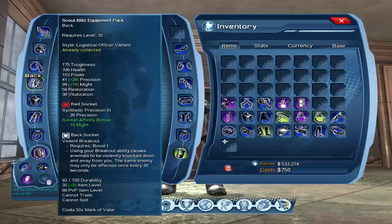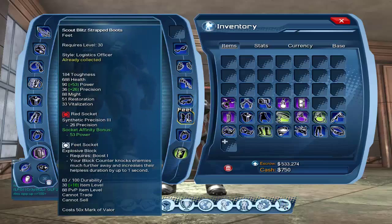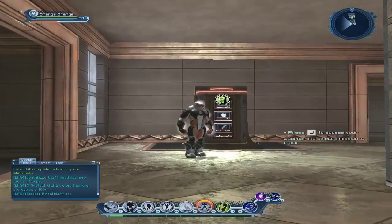And the back mod: using your breaker ability causes enemies to be finally knocked down and away from you. And explosive block, requires boost 1 — your block hunters knocks enemies much further away and increases their helpless duration by up to 1 second. And that's pretty much it.